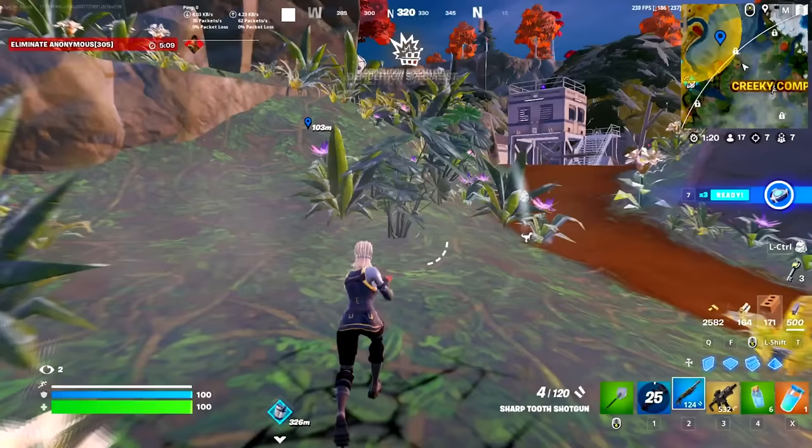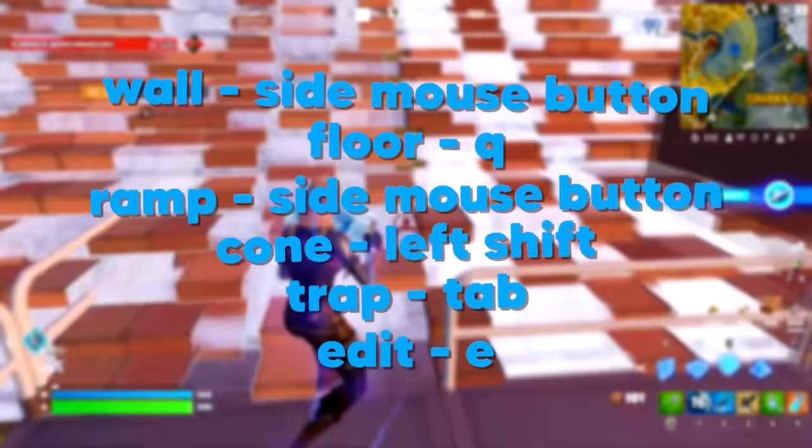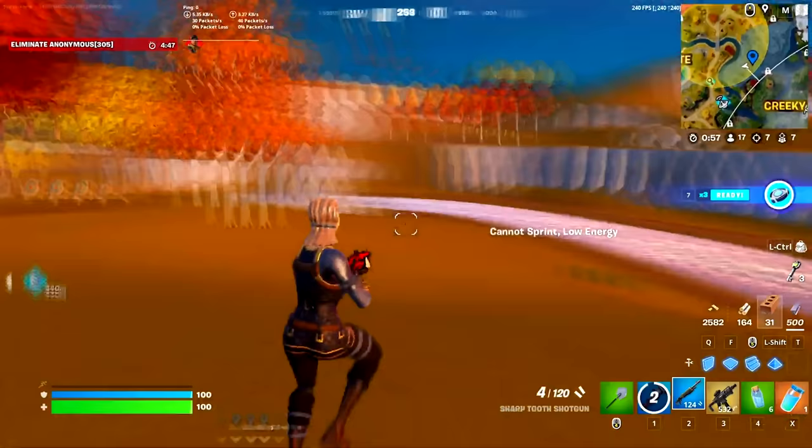Getting into this set of keybinds: your wall is going to be side mouse button, your floor is going to be Q, your ramp is going to be another side mouse button, your cone is going to be left shift, your trap is going to be tab, and finally your edit is going to be E. This set of keybinds should work for about 95% of players out there. It's very optimal, it gives you great movement, and overall it's a fantastic set of keybinds for your mechanics, your movement, and virtually every area of your game.